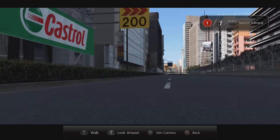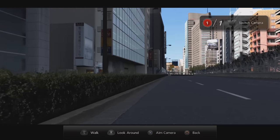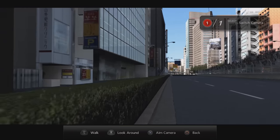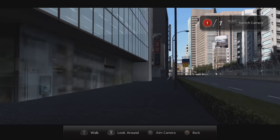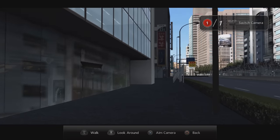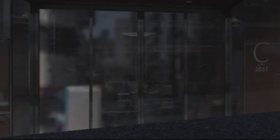Speaking of scenery, let's head back to Tokyo Route 246 again. On the start-finish straight before the first corner, if we look to the left we can see a car showroom in the scenery. We can actually see a couple of cars in the window that have never been featured in a Gran Turismo game to date: the first is the Bentley Continental GT, and the second appears to be a Bentley Arnage. There's also a Maserati Gran Turismo, which does appear in the games from GT5 to GT7.